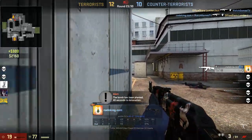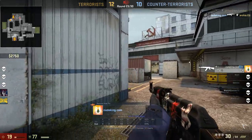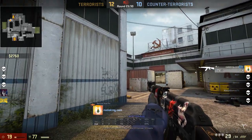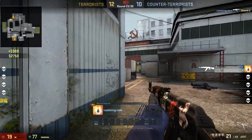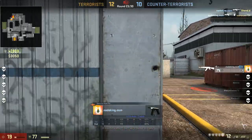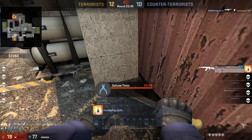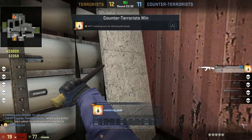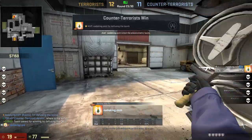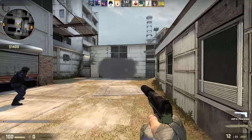Nade King will go in for the clutch — will he find the bomb? An absolutely amazing 1v4 situation. Inhuman reaction — that was actually so sick. That was pretty good. You know what? I died on purpose so you could get that — you're welcome. Let's push through the smoke, 2-2-K style. Let's go!